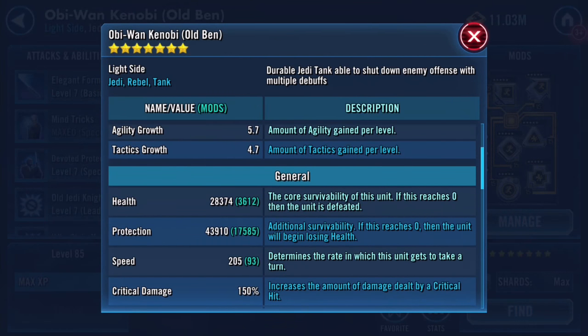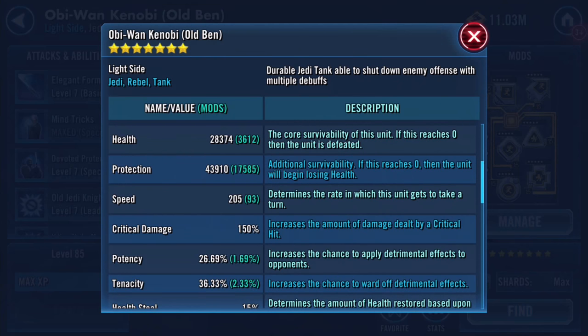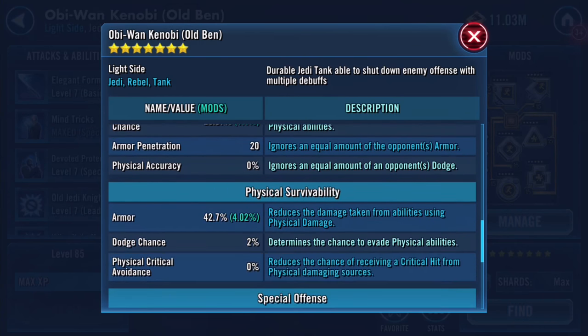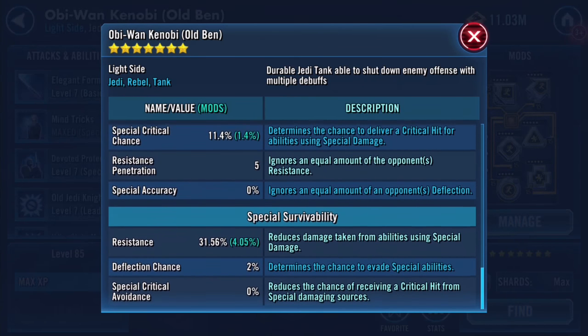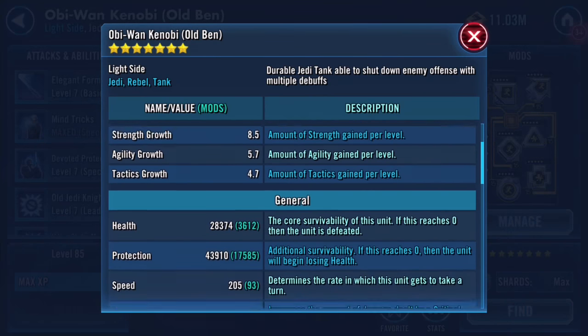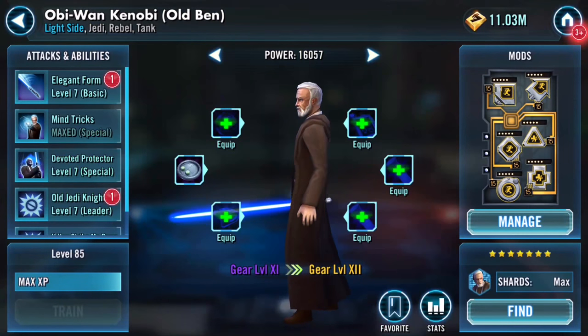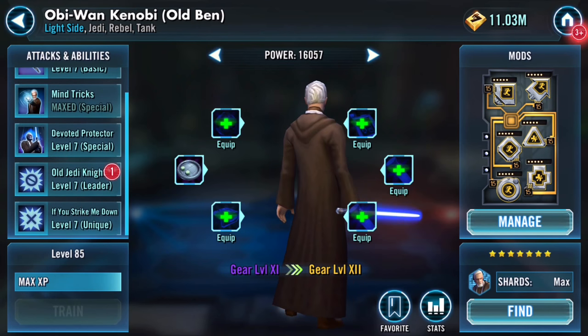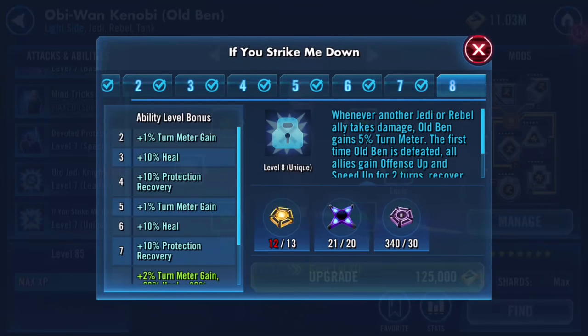I'm looking at health and protection at the moment - it's 28,374 and 43,910. The combination of that is about 72,000. Speed is 205, but there is gear going on which will actually enhance that. Those are his current stats, and Elegant Form leader and the two Zetas are blank.